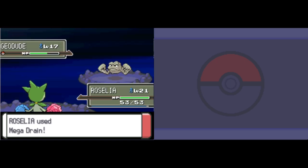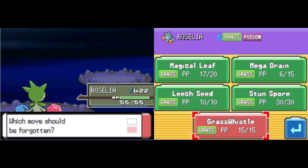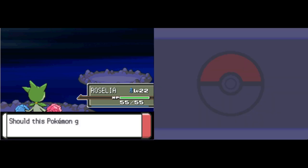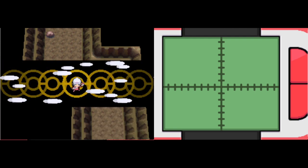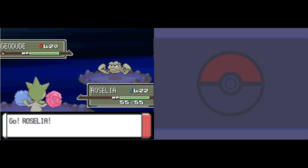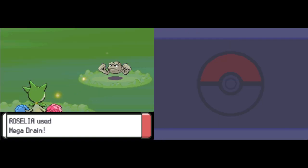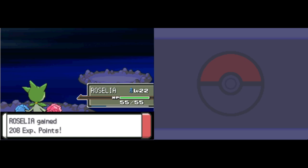We can knock out another Geodude and level up to 22. Roselia learns Grass Whistle at level 22 — that's a very inaccurate Grass-type sleep move. It's always compared to Sing in terms of sleep moves, which is really odd. I don't think Roselia gets Sing — it's a Breed move, so yeah. I don't have plans to breed my Roselia. Sleep Powder is definitely a very good move, one I'd consider breeding for. This place still confuses me and I last played Platinum back in 2021 — I probably used a map to get through.